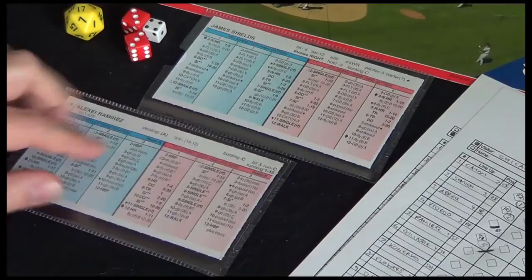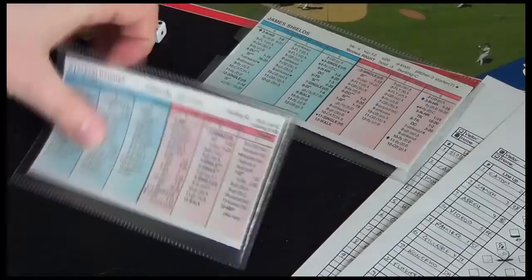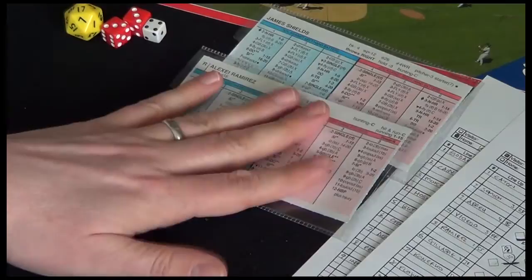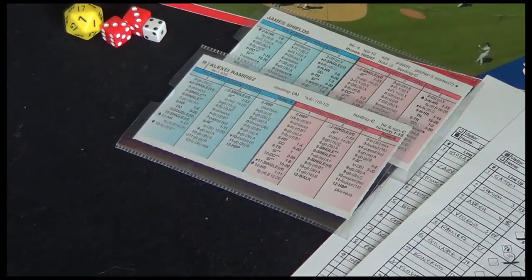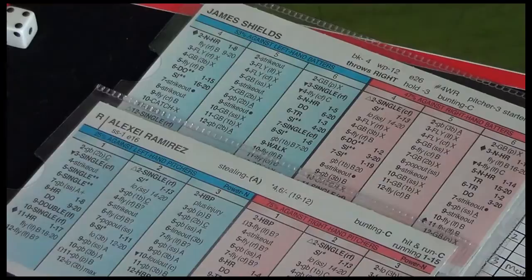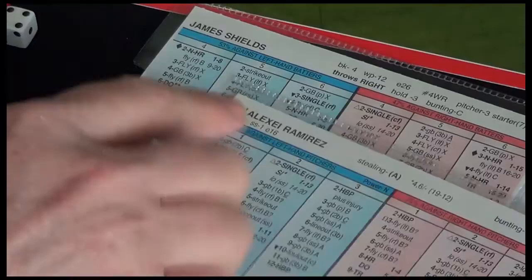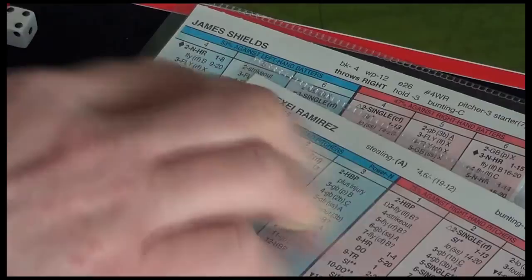We're going to switch to the advanced side of all our batter cards. The significant thing here is the lefty-righty matchup, and that's a big part of baseball. Whether the pitcher throws left or right handed will impact the hitter's visibility of the pitch — being able to read the pitch and get a good read on whether it's fast, slow, coming down the inside or the outside of the plate. So each hitter also has a left and right. These numbers here...